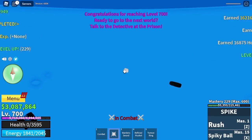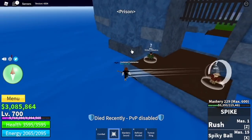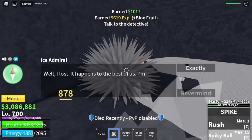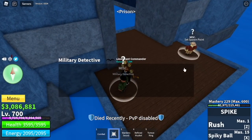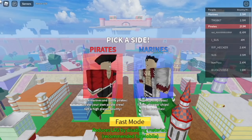Now we're going to focus on the Prison Quest. Head to the prison and talk to the Military Detective. Save here to make things faster. Use the key to open a door in the Frozen Village and defeat the Ice Admiral. Just reset — don't worry, the Prison Quest won't reset. After that, you can go to the Middle Town, look for the Experienced Captain, and he will send you to the second sea.